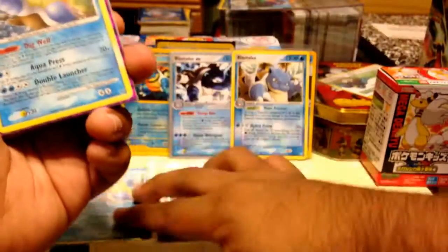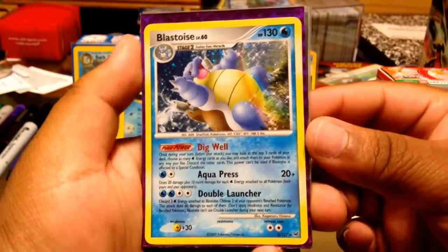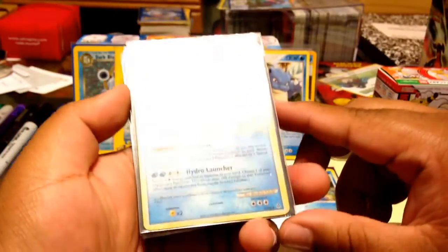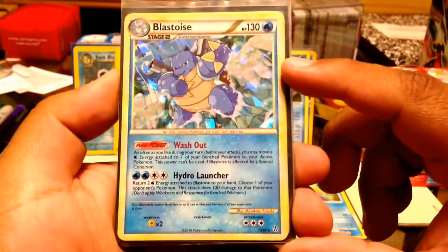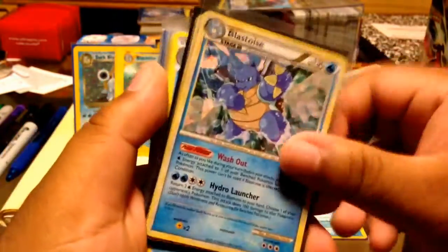And another holo — again from what I believe is the Platinum series. I got this one as an extra from a trade. There's also a shard holo promo from HeartGold SoulSilver — either Undaunted or Unleashed, I'm not too sure. I would love the actual non-promo card itself. I have two of those promos, so it's good to have two.